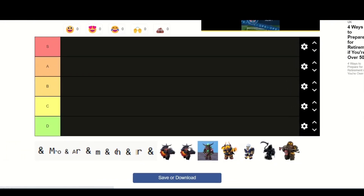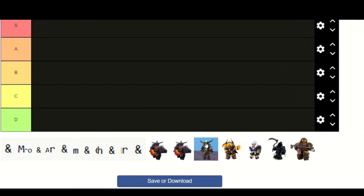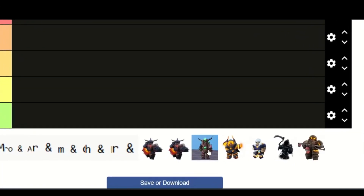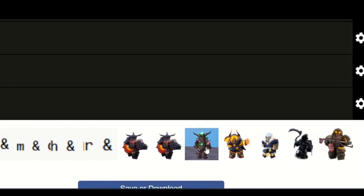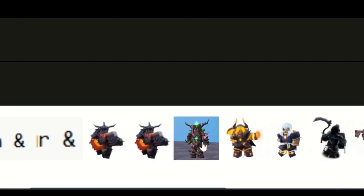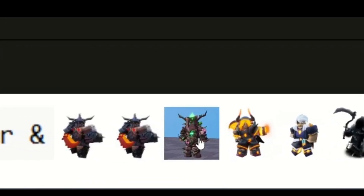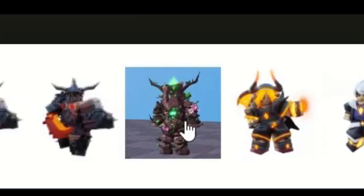We've got Elder Tree and Yuzi. This is mainly only good for duels. The Elder Tree will protect the bed and get resources from mid while the Yuzi goes and rushes the other team's bed, and then the Elder Tree can go in because he'll be quite strong and then finish off the match and kill them.